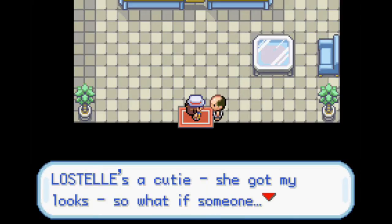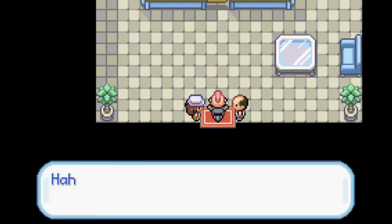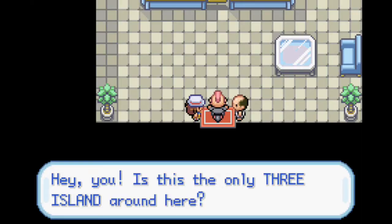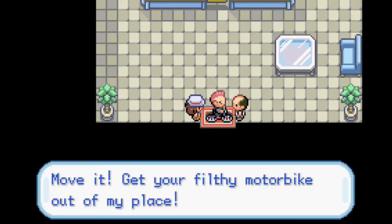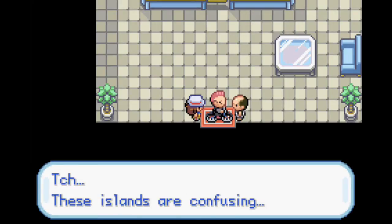A cutie - she's got my looks. I'm sure she does, Mr. Balding. Go search for her on Three Island. Those clowns - they said they'd be waiting on the island, so where are they? Hey, you - is this Three Island around here? Right, you're on Two Island! Try waking up before you cry out of bed, you punk. This is Two Island! He's calling him a punk. Move and get your filthy motorbike out of my place.